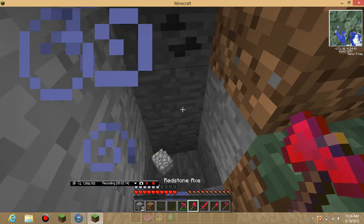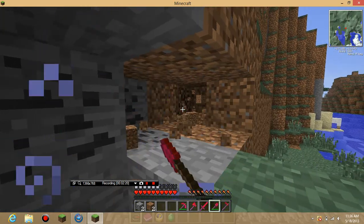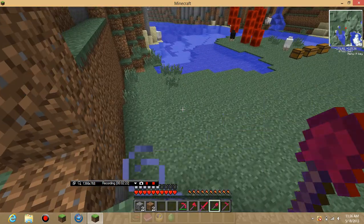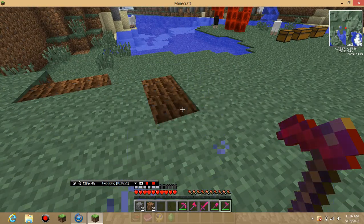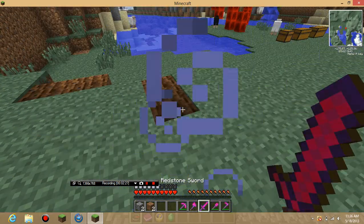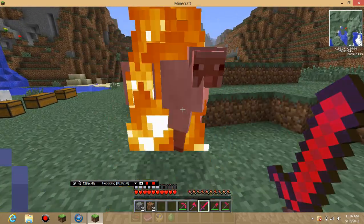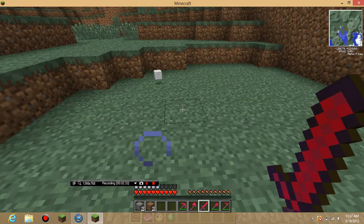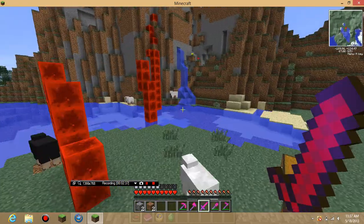Next we'll go into the shovel. As you can see, it's about normal shovel speed, but it just lasts longer. Now, the redstone sword — holy crap, it sets everything on fire on the first hit. If you want cooked food, this is an easy way to make it.